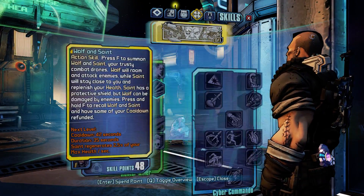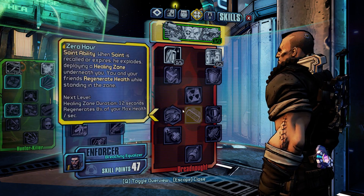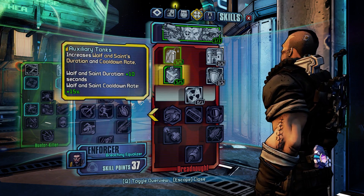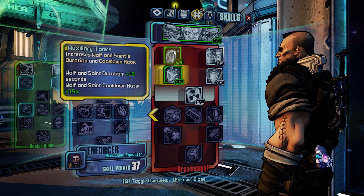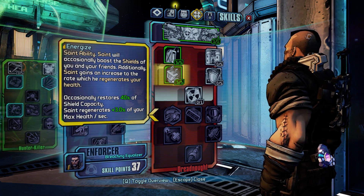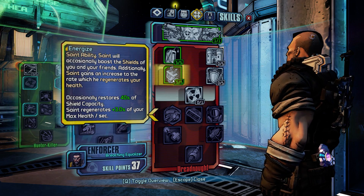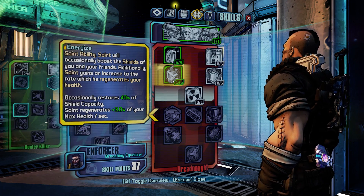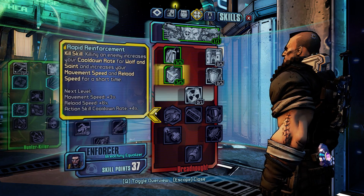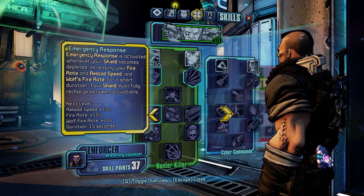Let's go through some of his skills. We're going to start in Dreadnought: 5 in Auxiliary Tanks, 5 in Energize. Auxiliary Tanks are pretty straightforward — you want Wolf and Saint out as much as possible, cooldown as fast as possible. Energize is a great skill because Saint will repair 40% of your shield quite often and will regenerate your health over time. Those 10 points are pretty much good for any build, whether you're going Cyber Commando, Hunter Killer, or Dreadnought.